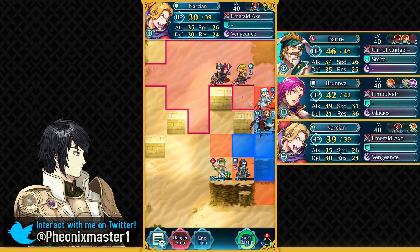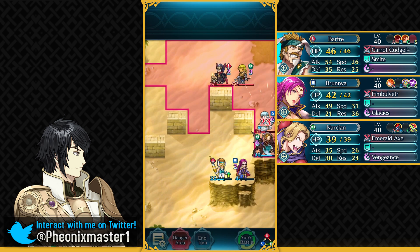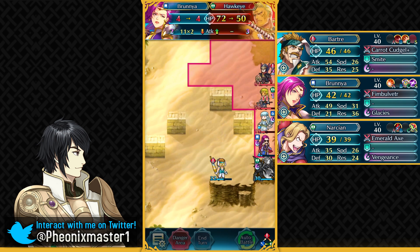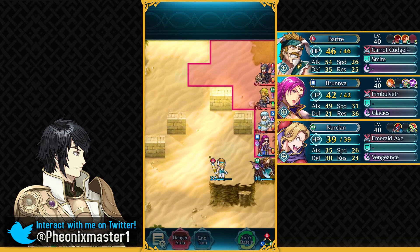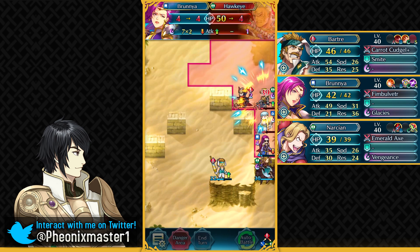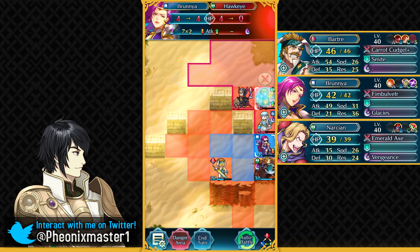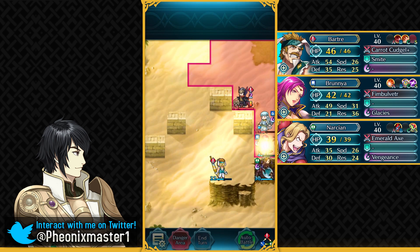Make sure to have your Narcian over here, because he is going to be triggering Wings of Mercy for Ninian. We just want to make it so that Hawkeye cannot teleport, and now we can just create a choke point. Ninian does absolutely no damage to Brunia because Ninian has got like 40 attack and Brunia has got 40 resistance after Fjorm's Blessing. We can just take our time destroying these units, and Hawkeye is going to go down. Glacies is going to be charged up next turn for nuking this sword fighter.